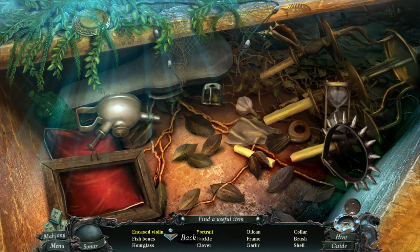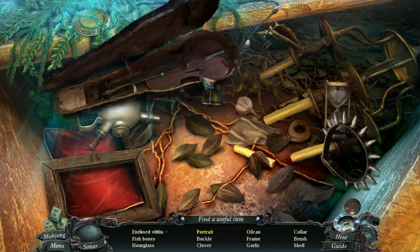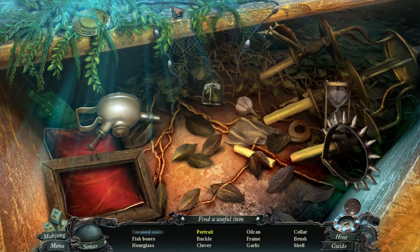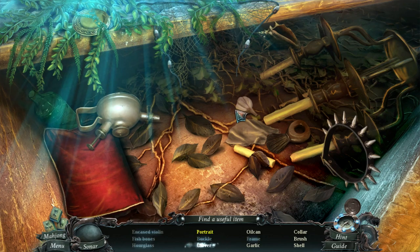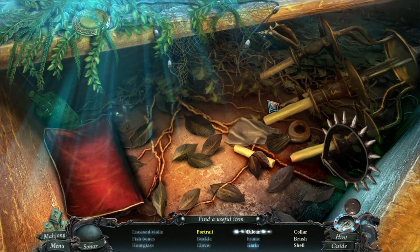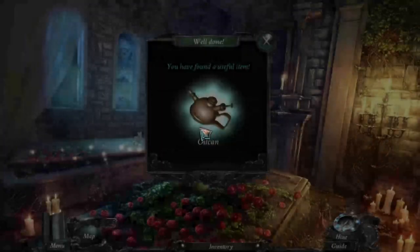Are there useful items? Find a violin. Here we go - here's the violin. A portrait. Oh, that's the frame. Bones. Hourglass. Buckle. A clover. I saw that there. Garlic. Oil can - oh, is this for the oil can maybe. A collar. Brush. Seashell. A portrait. Nice. Oil can. Put it here. A portrait.